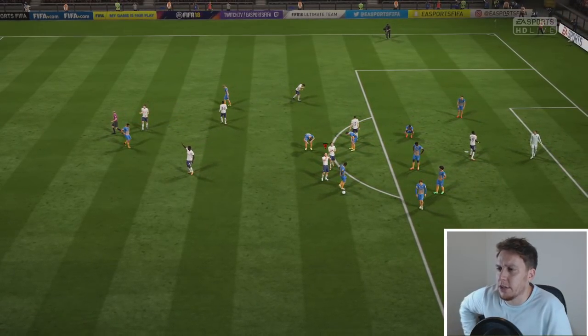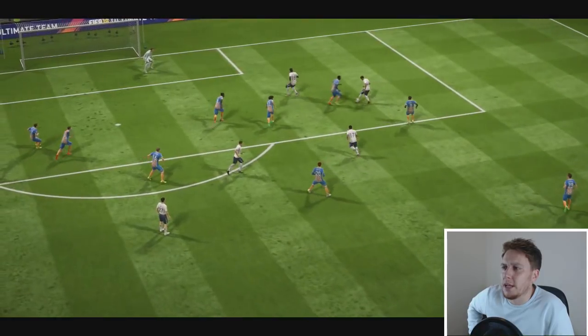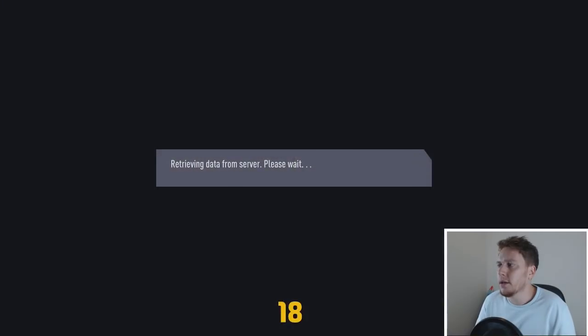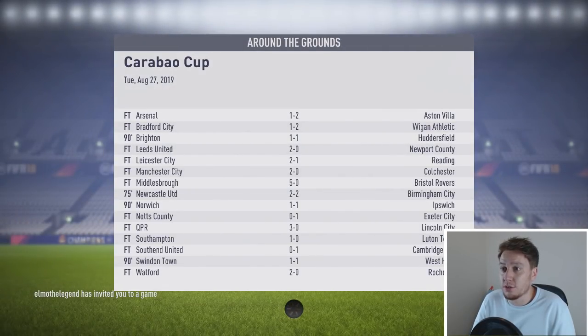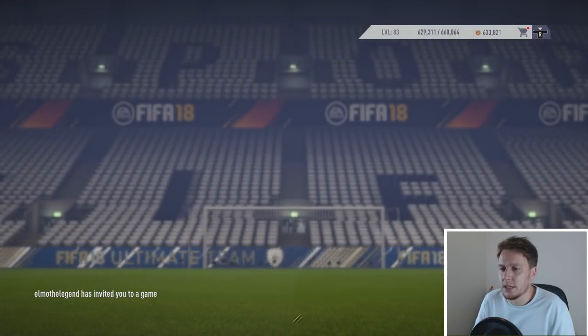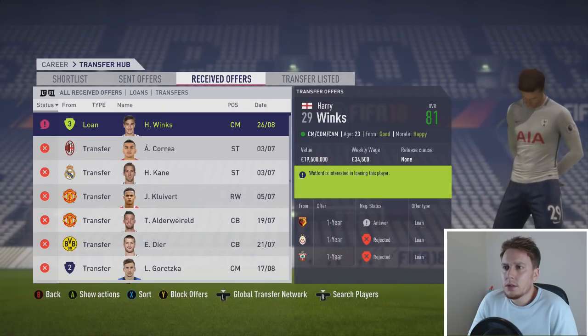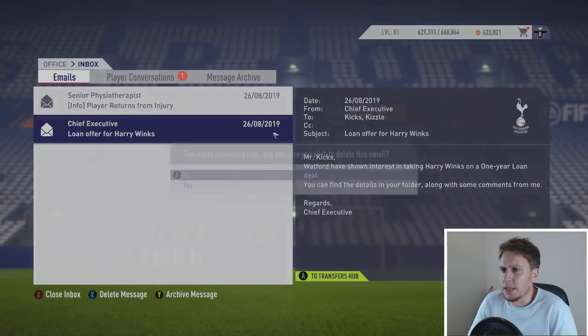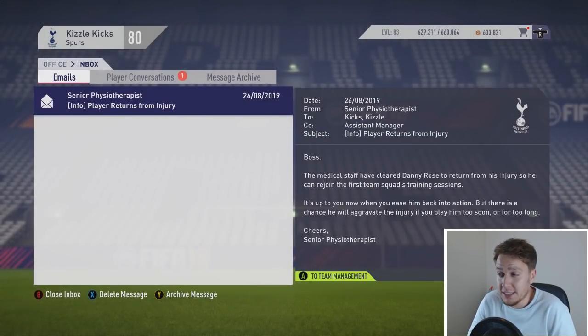Let's have a look at the other results and see if there's been any upsets. There normally is in the Carabao Cup because Premier League teams normally put out a second string side. Arsenal lost to Aston Villa - there's an upset straight away. I think it all went to plan otherwise. So Watford have come in with a loan offer for Harry Winks - again I'm rejecting it like we did with the others. Some good news on the left-back front: Danny Rose is fit to return from injury.